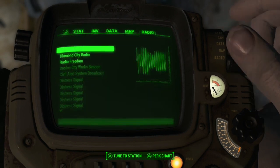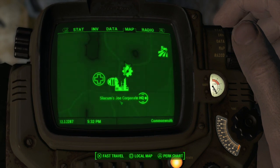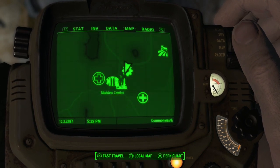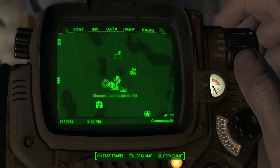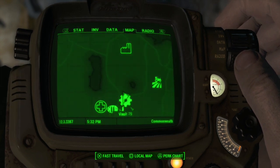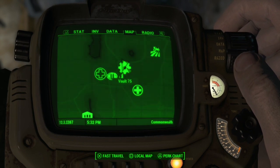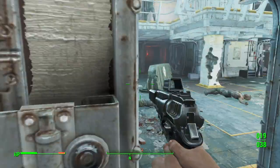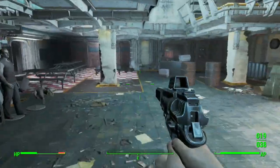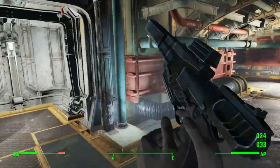Hey, what's going on guys, I'm Downfield Dog and welcome to another edition of Fallout 4. Today I'll be showing you a fusion core location at the Malden Middle School. What you're seeing right here on my map is Vault 75 — the reason it's Vault 75 instead of Malden Middle School is because once you go into the middle school and go down, you come into Vault 75.